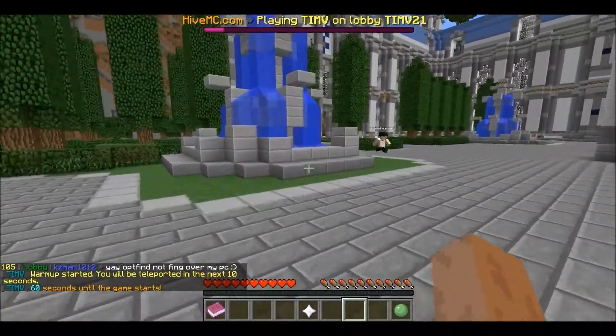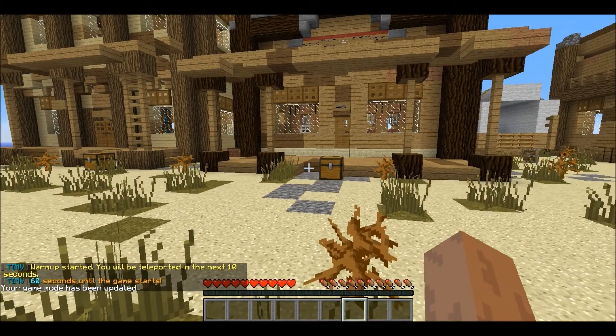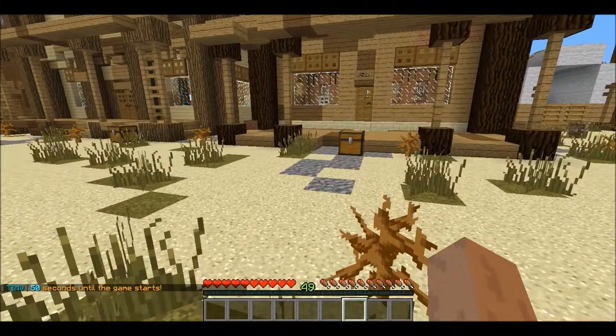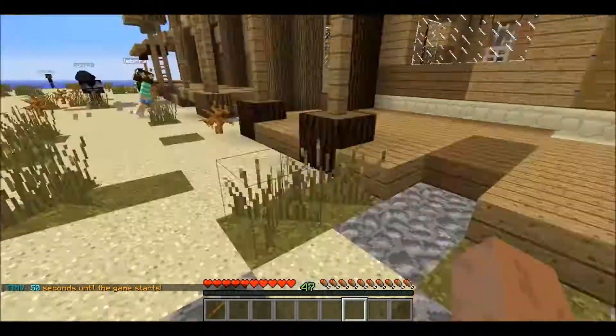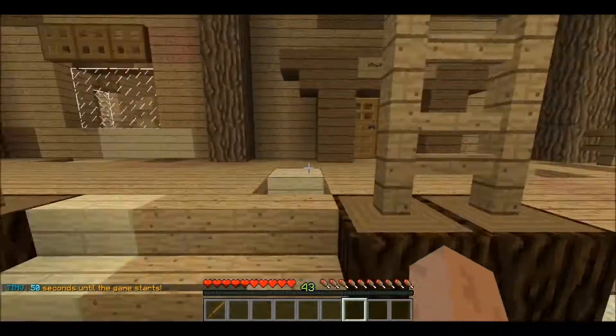What you're supposed to do is basically you're supposed to find chests, like that one, and you're supposed to right-click it - or actually left-click it for some reason - and it'll give you items, and basically you're supposed to use those to defend yourself.